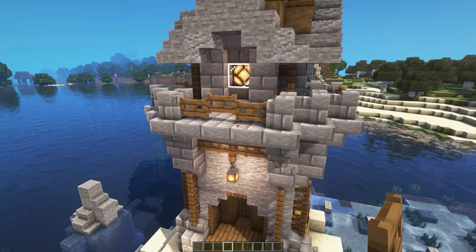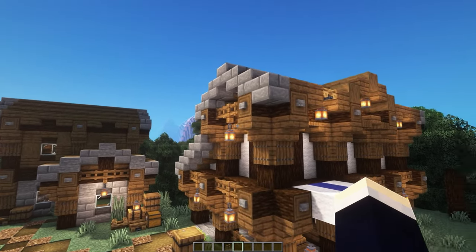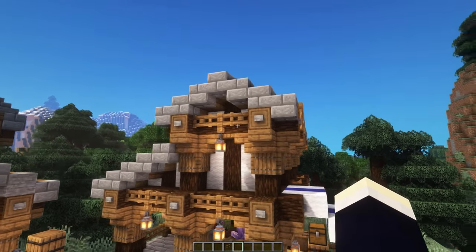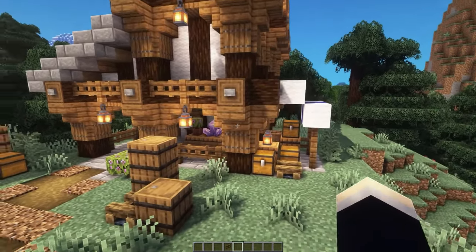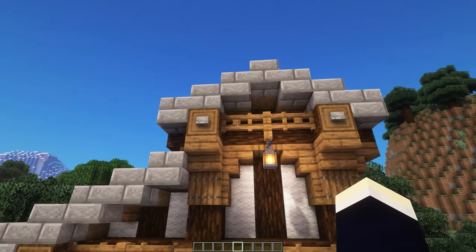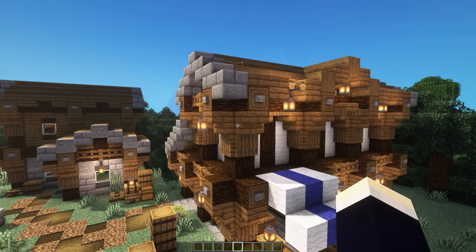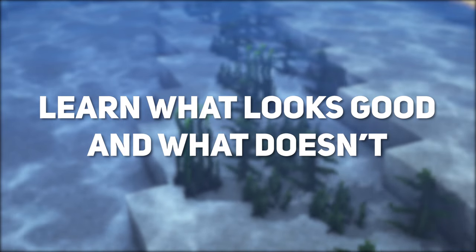Obviously don't just blatantly copy them — make them into your own and customise them. For example, some detail that you might search for is the pillars of a medieval house. Something that I pretty much always use in my smaller medieval houses is this technique here of offsetting the pillars out one block from the house and connecting them all up together at the top with fences and fence gates. And this is something I learned from my good friend Extra Builds.